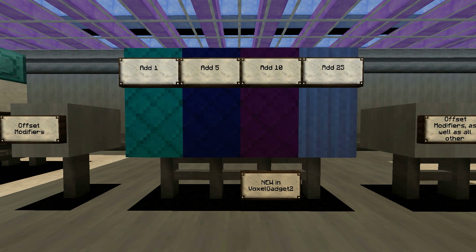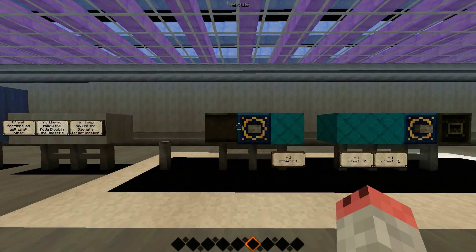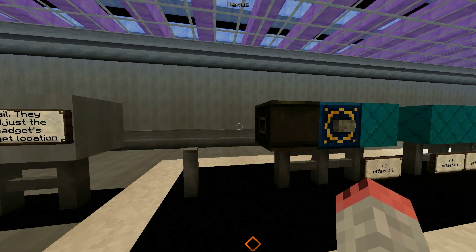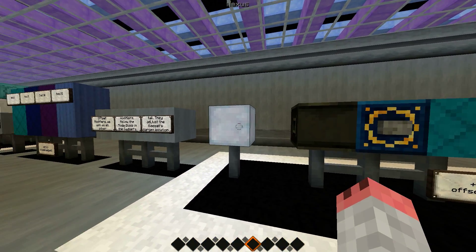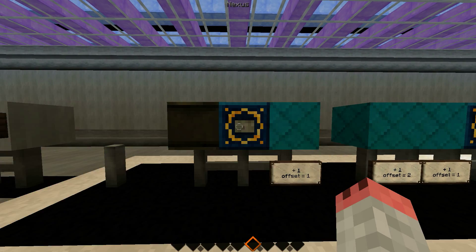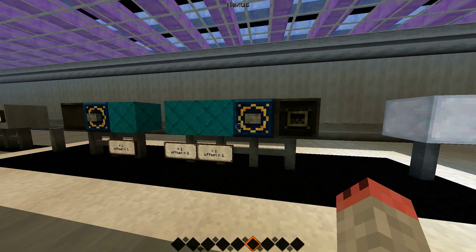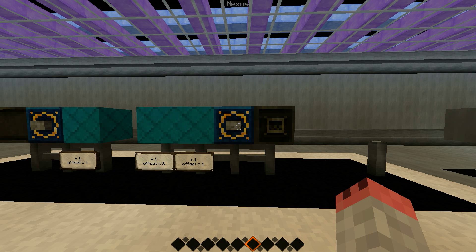Offset modifiers come in 1 block, 5 block, 10, and 25 block increments. Let's take a look at how exactly those work with the demo. You can see right here that this gadget has one 1-block offset, and that adds 1 to the offset for a total of 1 — complicated math right there. As you can see, instead of targeting the block directly in front of it, it's targeting 1 block farther away. This gadget here works similarly with an extra offset for a total of 2, and it's targeting 2 blocks in front of its normal position instead of 1.